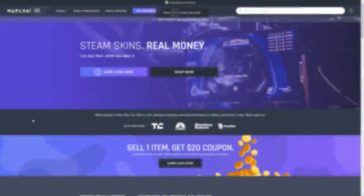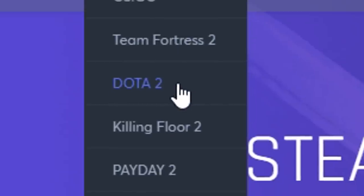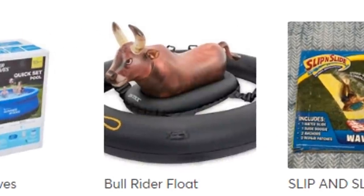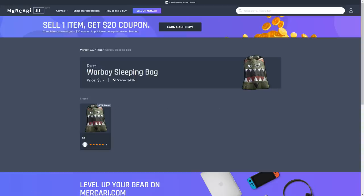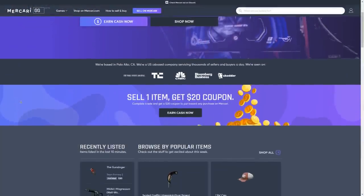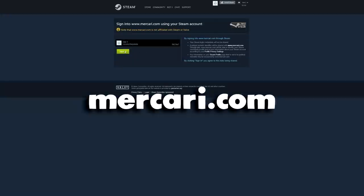Quick thank you to Mercari for sponsoring today's video. Mercari provides a hassle-free and secure way to buy and sell digital items from various video games such as CS:GO, TF2, Dota 2, and of course Rust. You can also buy IRL stuff like the slip and slide and this bull rider float. Items on Mercari can be cheaper than the Steam market — like this sleeping bag, only three dollars on Mercari but over four dollars on Steam. For your first item sold you'll get a twenty dollar coupon code. Mercari digital goods is part of Mercari, a company based in Palo Alto. Head to mercari.com, link in the description, create an account and link your Steam account to begin buying and selling skins. Big thank you to Mercari for sponsoring — link down below.